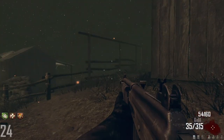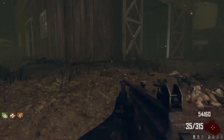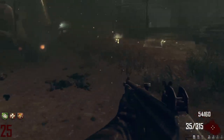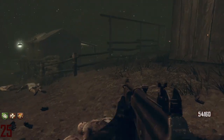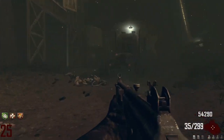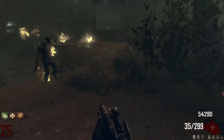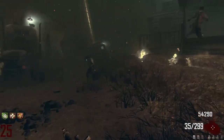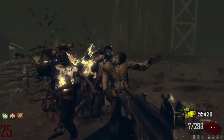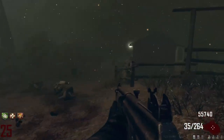We got max ammo so we have more monkey bombs. We haven't been using the monkey bombs much - usually I have gobble gums to get out of tight situations. It only takes like 20 bullets to kill a zombie on round 25 with the Galil - that is ridiculous. Usually guns take whole magazines and multiple mags at high rounds.